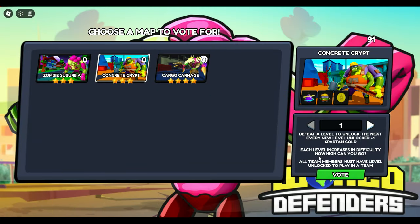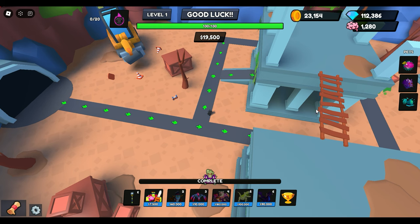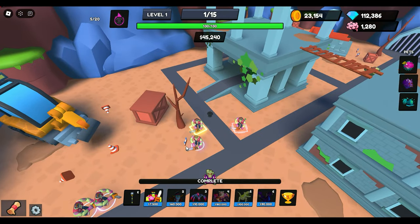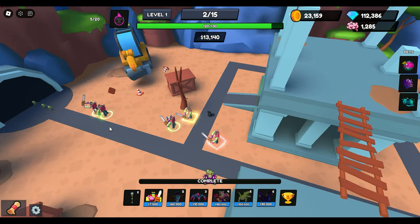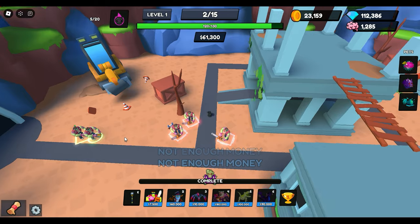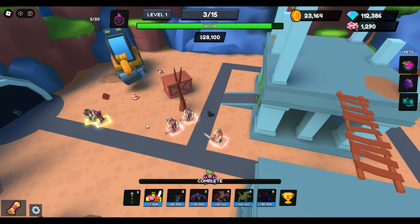Now let's hop into the second map — Concrete Crypt. This is the longest map out of all three, time-wise, even though all maps are 15 waves. I put two Chains in front and three in the back. Because there are more enemies coming out I'll be able to upgrade a little quicker. One or two spheres may get through but the leak damage is only 10, so I'm not overly concerned. When you upgrade Chains the damage goes up, which means more money.